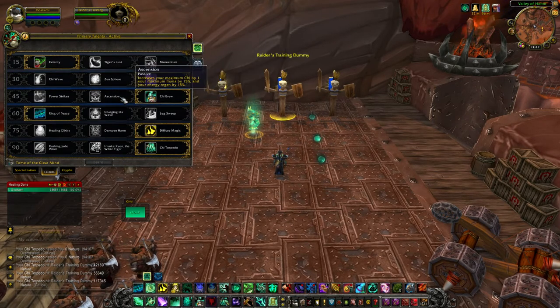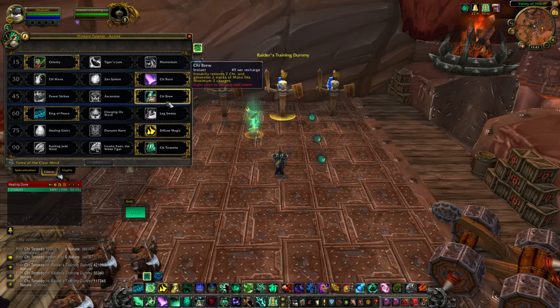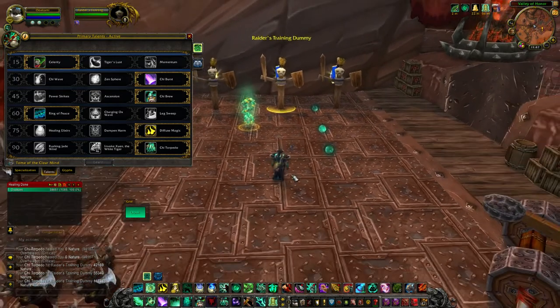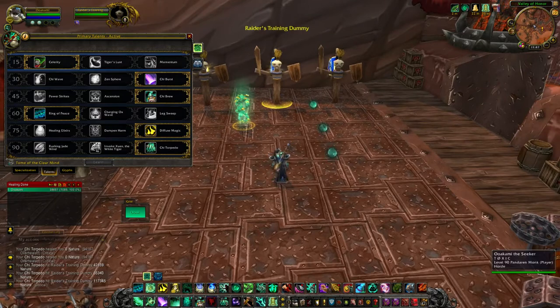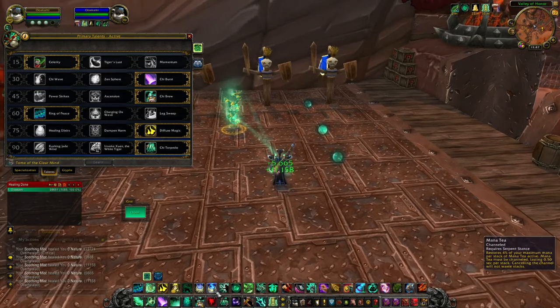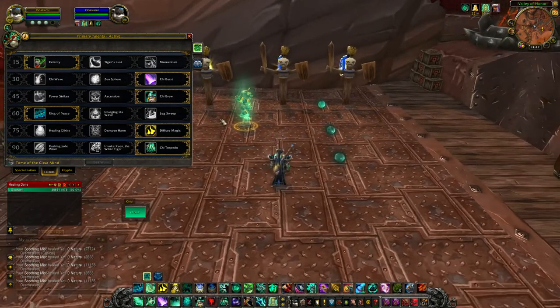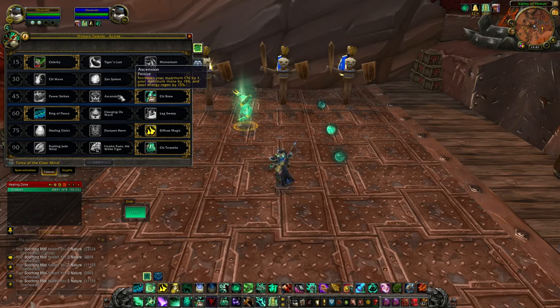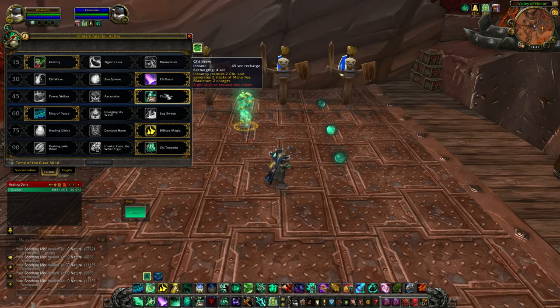You can pick either Ascension or Chi Brew. I personally go with Chi Brew because every time you use it - it has two charges - you instantly gain two chi and two Mana Tea. It's a really good cooldown for when you need chi to cast heals or need Mana Tea stacks when you're low on mana. Ascension just increases your chi maximum, mana, and energy regen, which isn't as impactful.